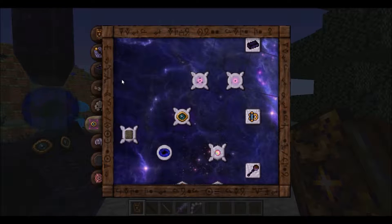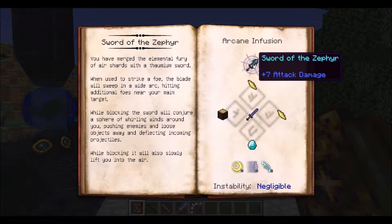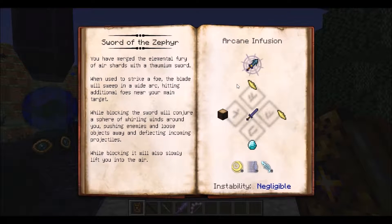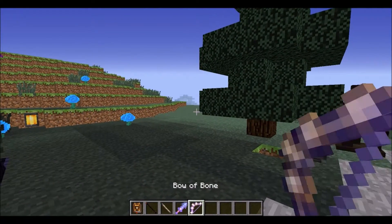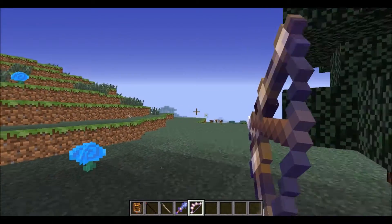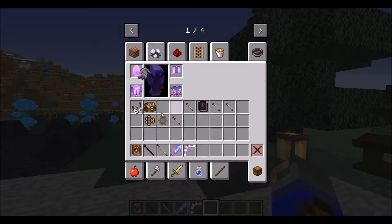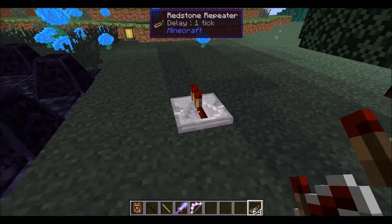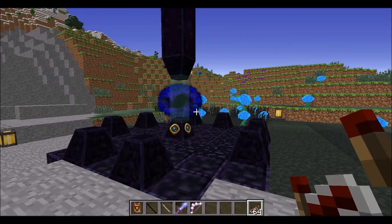I've got a Sword of the Zephyr and Bow of Bone — I didn't talk about those before, but they're here in the Artifice tab. The Sword of the Zephyr has the same base damage as a diamond sword, but when you hit with it it'll hit all nearby enemies. If you block with it, it creates an air shield. The Bow of Bone is a little faster and stronger than a normal bow, and if you enchant it with infinity, you don't even need any arrows — it creates them out of thin air. I'm also bringing redstone repeaters as a way to mark my path, with a built-in arrow pointing back toward the beginning.